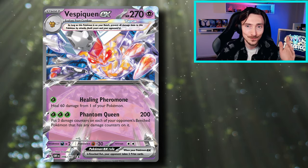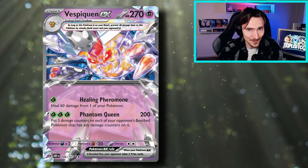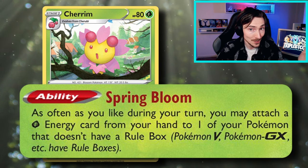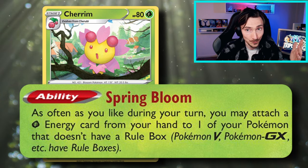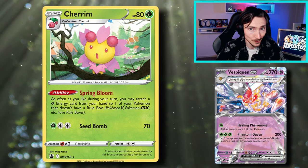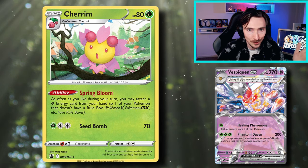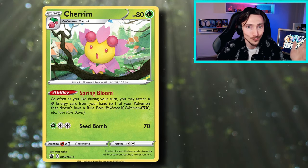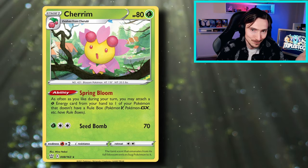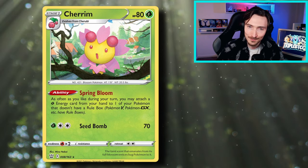Let's jump into the attack strategy. To fuel Vespiquin's hefty attack cost of three grass energy, there's two options. One is using Cherum — it's gonna let you accelerate as many grass energy cards from your hand to non-rulebox Pokemon as you want. That means you have to get the energy out onto your Combis before you evolve them into Vespiquin, because as soon as you do that, they're a rulebox, and you're limited to one per turn. So it means you can't run any rulebox attackers as secondary attacking lines, which is a bit of a downside. Obviously having a single-prize thing that's not giving up prizes though, that is nice.